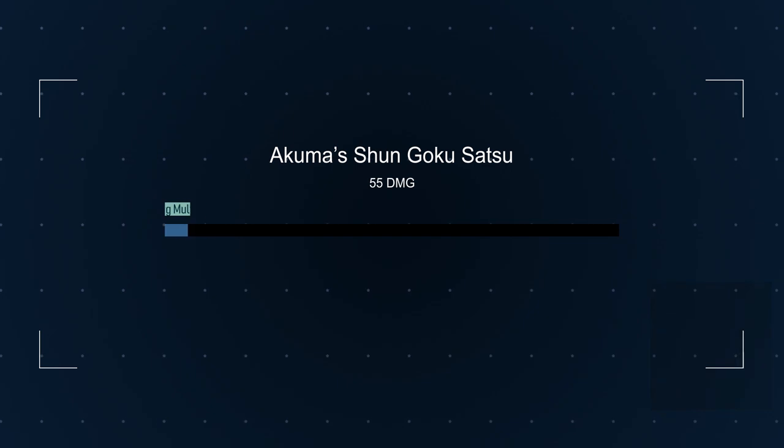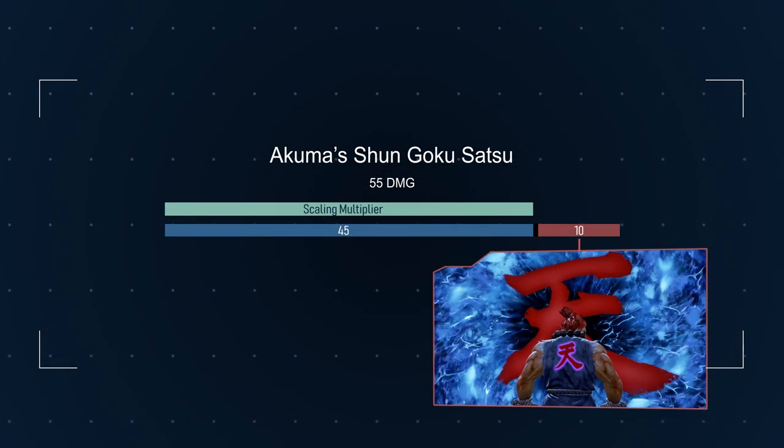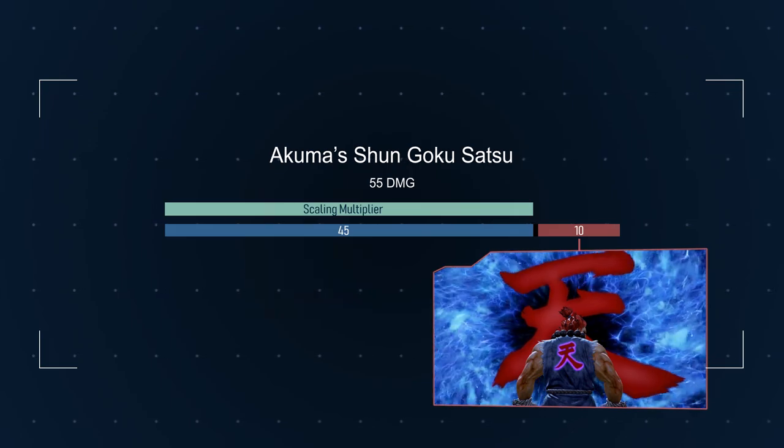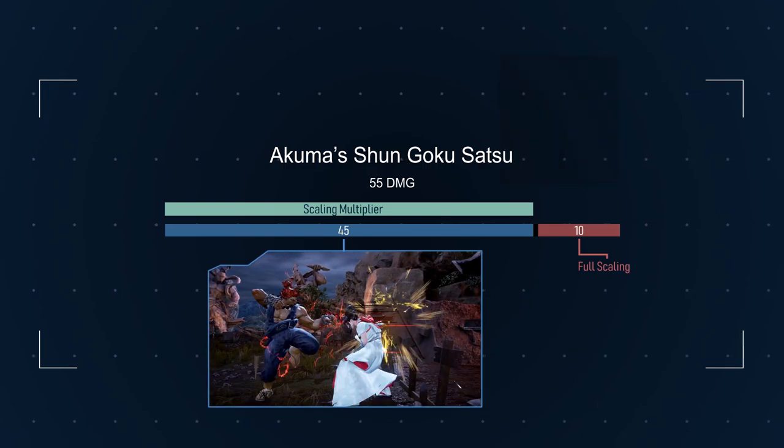But Guy's isn't the only one with an unscaled chunk. Akuma also has an unscaled chunk, but it does 10 damage. Furthermore, Akuma's first chunk doesn't get affected by counter hits, as Akuma starts his rage art by grabbing his opponent instead of hitting him.